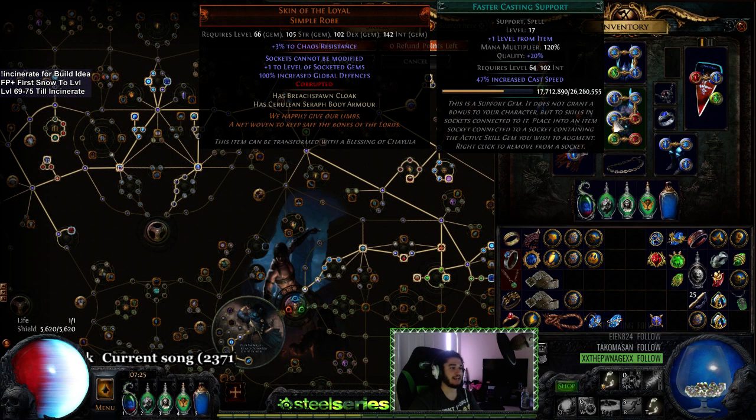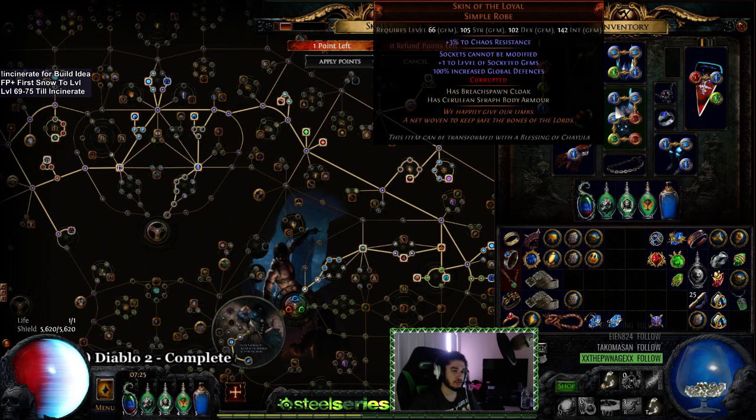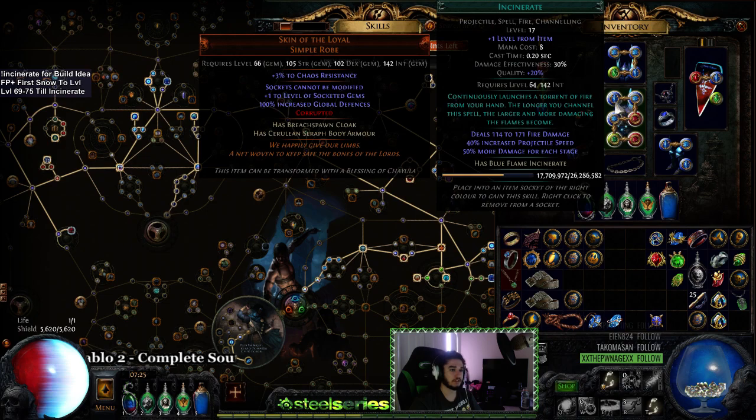People are going to ask why I'm using Faster Casting instead of Elemental Focus. Think of Faster Casting like a multiplier for Incinerate — the faster it gets into its stages, the faster it actually starts killing monsters, which means the faster you can move on to your next pack. Incinerate is a bit different than most skills. This is, of course, with a level 17 gem.